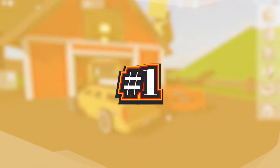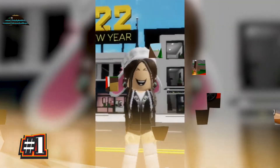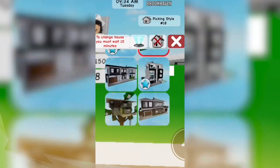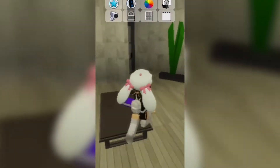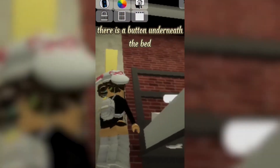Starting off with the first secret in Brookhaven, it's the police station secret. In order for you to uncover this one, you first want to spawn in a white house, which you can find in the bottom part of the house selection page. Then what you want to do is go up the stairs and go to the second bedroom. You will then be able to find a secret button underneath the bed, click on it, and go to the Brookhaven church.